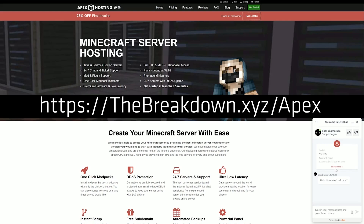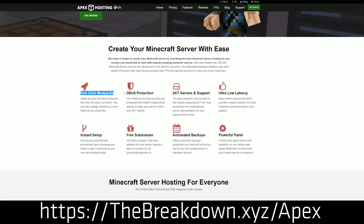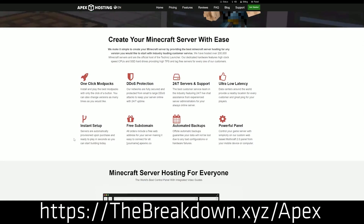Overall, there's a crazy amount of value at Apex, and it is the way to host a server if you ask me. It's meant to be up all the time, 24 hours a day, 7 days a week. It can be public or private — you get to choose. It's on their hardware and they make sure it's going to be lag-free. You can check out Apex at the first link down below. Thanks to them for sponsoring this video.